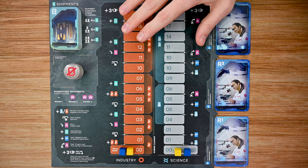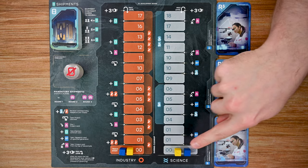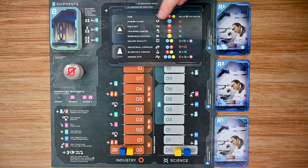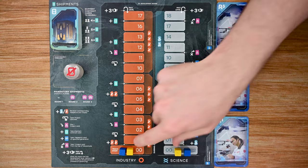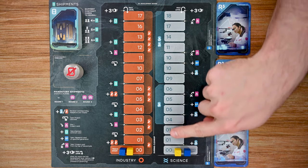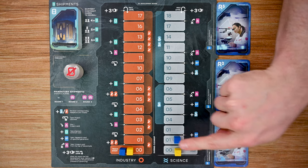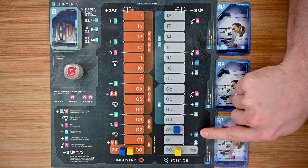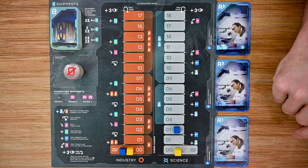The next board is the development board, which tracks two different things: the levels for both industry and science for each player. At the start most players begin at the bottom of these tracks, and throughout the game as players complete things like building different buildings, they gain levels and move their tokens up. At the end of the game you get victory points based on where your tokens are, and each time you pass a white threshold during the game you receive the listed benefit — for example, one scientist meeple, or getting to choose a level one research card.